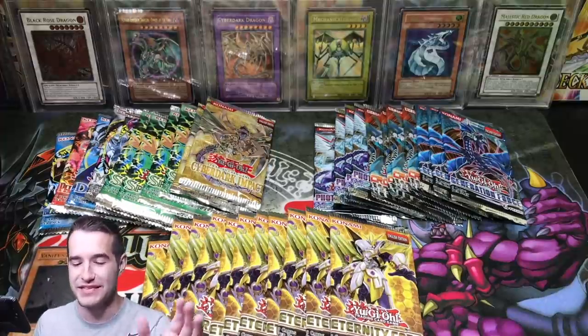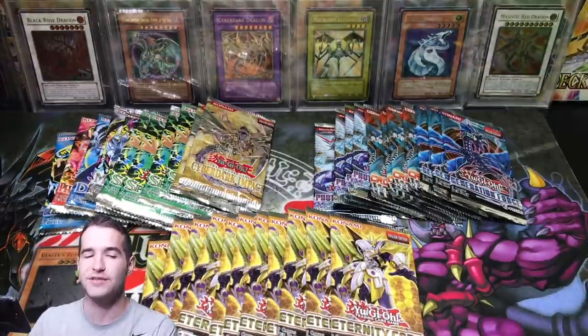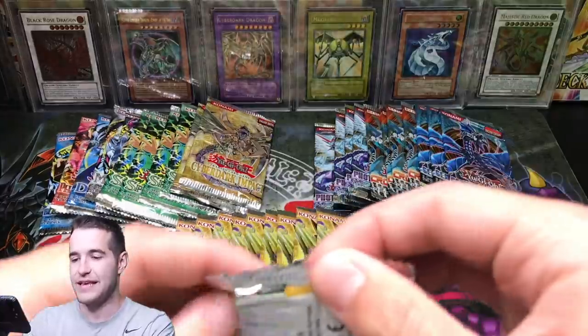So that's a good start for the old — the old's looking to sweep the series and go 2-0. That is insane. That's the best pull you can get out of a retail Cyberdark Impact pack. Wow. Legendary. Let's go.